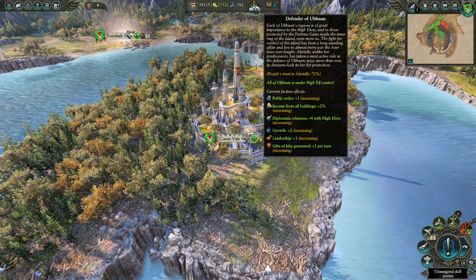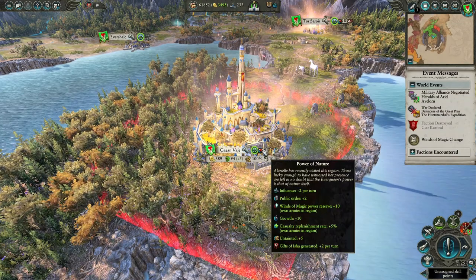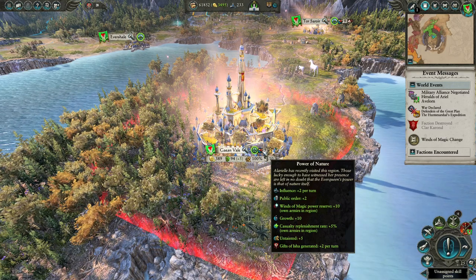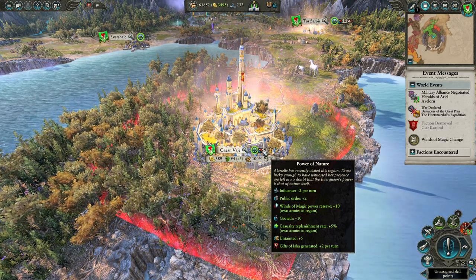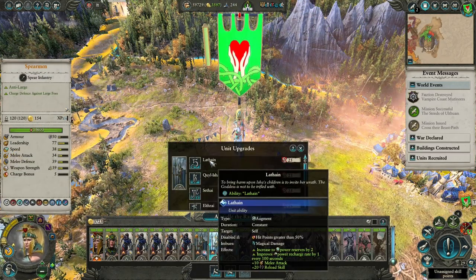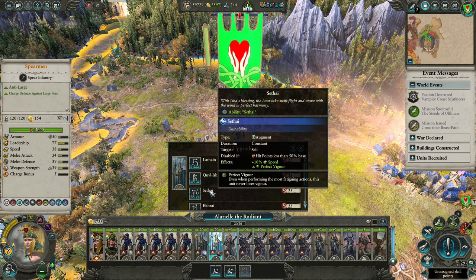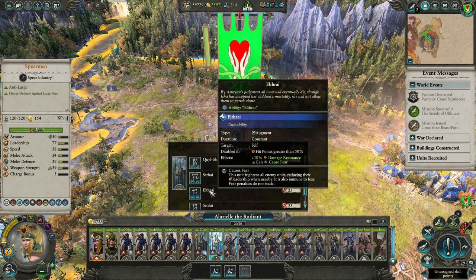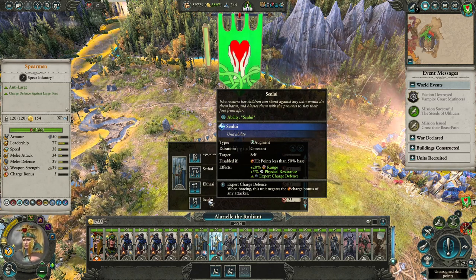You also get Gifts of Isha from Defender of Ulthuan, and the higher the trust from the people, the more gifts you get. Her ability Power of Nature also grants Gifts of Isha, so gifts will be generated by just visiting your settlements. Gifts of Isha can also be spent on buffs for your units: Lethane gives Power Reserve in Recharge and some melee attack, Koelisha gives Regeneration and Magic Resistance, Sethi for Speed and Vigor, Elthrai for Damage Resistance and Caust Fair, and Zanlui for Range, Physical Resistance and Expert Charge Defense, and these buffs can be given to any infantry unit.